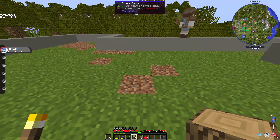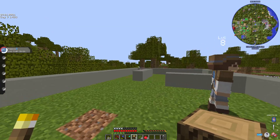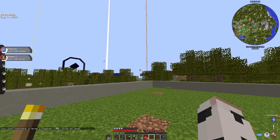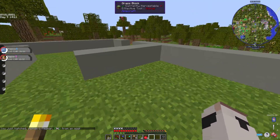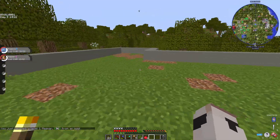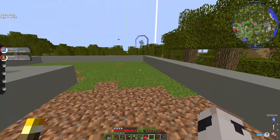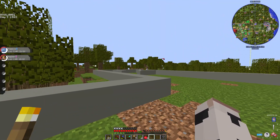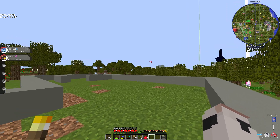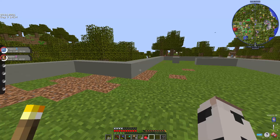I'll probably have two or three gym members and even a receptionist. One of my eggs is hatching — it's a Magmar! Even though I don't really like Magmar. I'll probably make downstairs all the workout stuff and upstairs a more relaxing area.